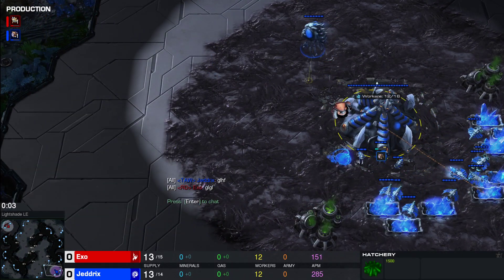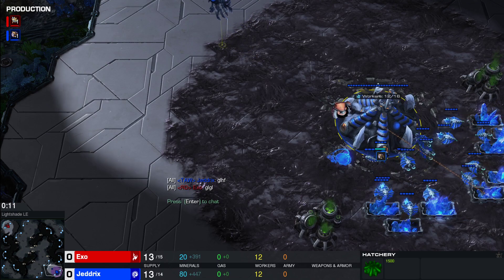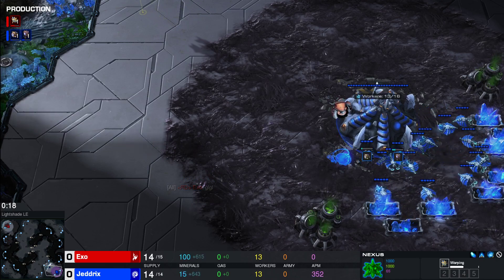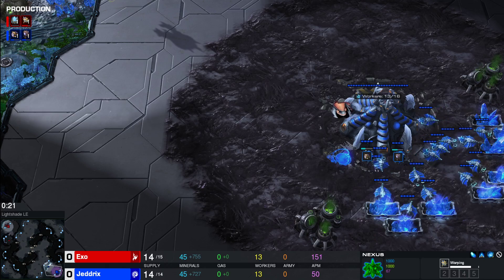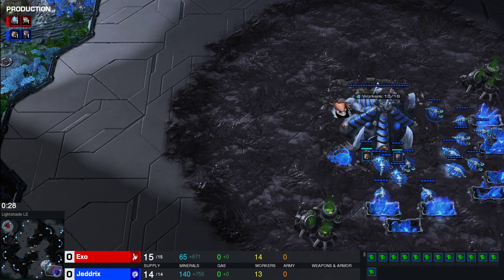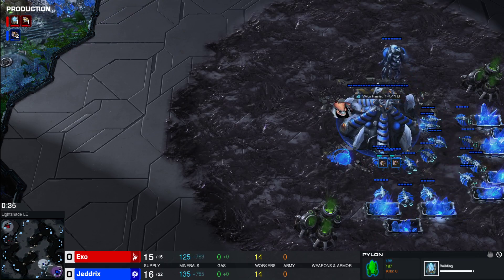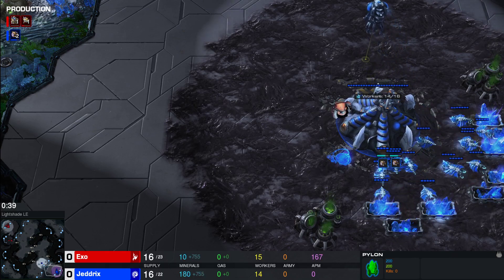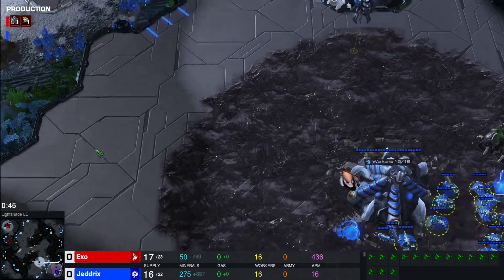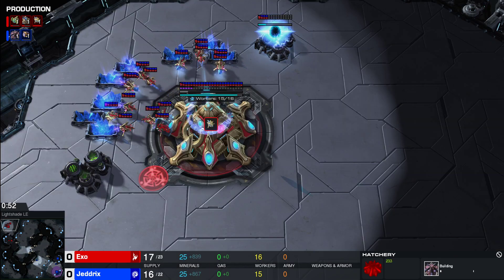Spawning in the blue, playing for Art of Warfare, it is Jedrix. Spawning in the red, playing for Red Dragons, it is Exo. This is a PvZ in this best of three — both players are around the same level, so it will be quite interesting. Exo is looking for a pylon on the low ground. We have a gate, and he is going to scout from that. We are seeing a 12-pool from Jedrix — so a hatch-first build.